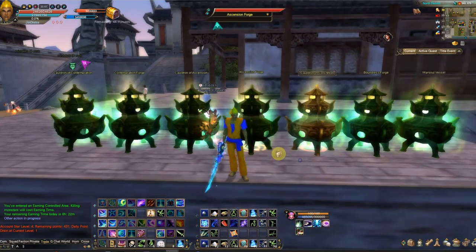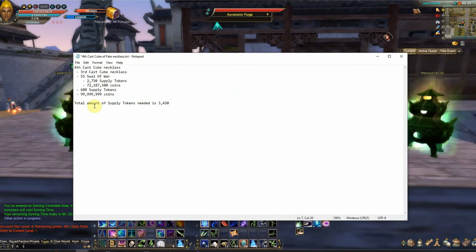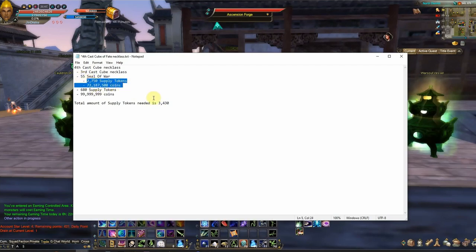Alright, real quick I'll show you the list of ingredients you'll need. To make the 4th cast you need to have at least a 3rd cast, 55 Seals of War which consists of over 2,000 Spy Tokens, 72 million coins, 680 Supply Tokens, and another 100 million coins.